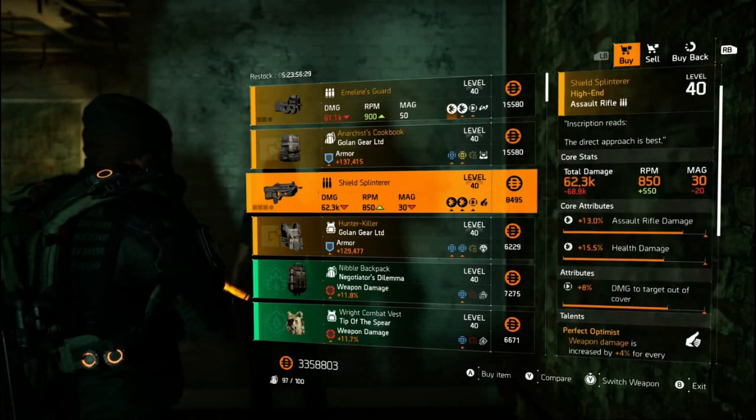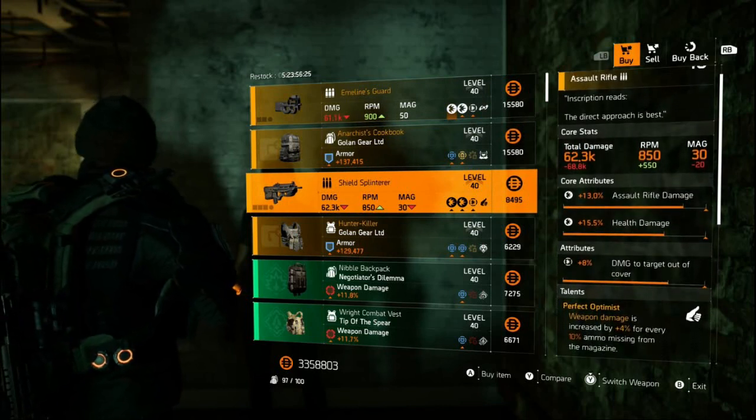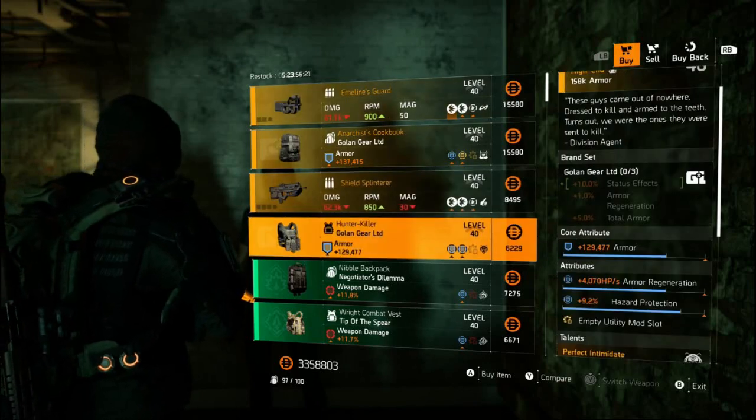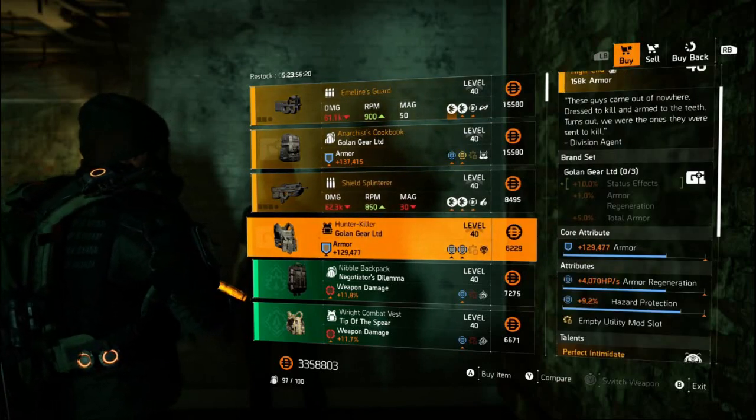And if you've opened your Ivory Box in the White House you'll have a Shield Splinterer. It's got the best rolls I've seen in a long time. It comes with Perfect Optimus — damage is increased by 4% for every 10% of your ammo missing.